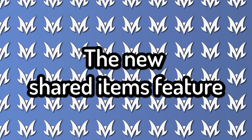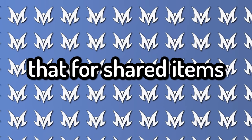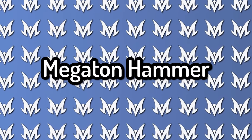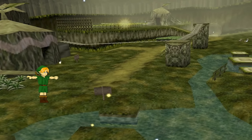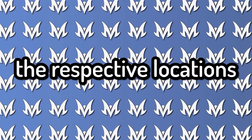The shared items feature requires the item to be available in both games. For example, if I find the Megaton Hammer, I can't use it in Majora's Mask — that's an OOT exclusive. The last feature we're testing is the ability to soar between games: in Ocarina of Time you can play the Song of Soaring to go to Majora's Mask, and in Majora's Mask you can play teleport songs to travel to respective locations in OOT without going through the Clock Town portal.